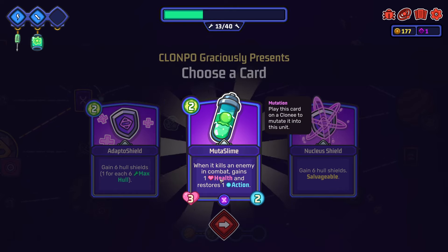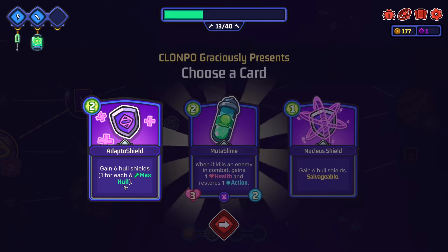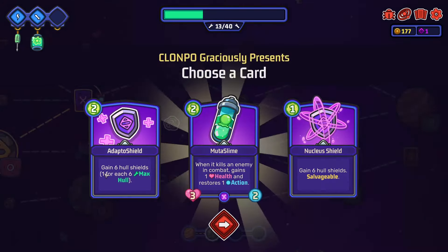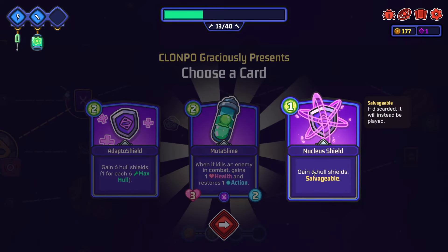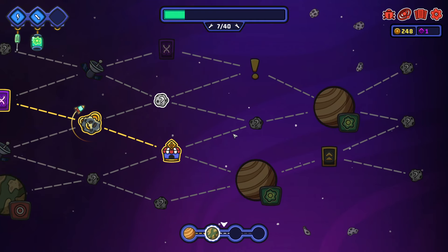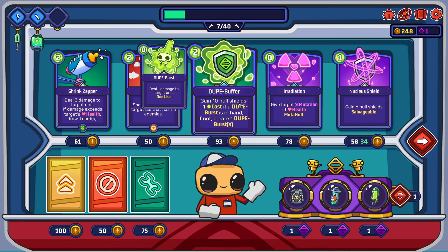Go up here - this can heal us. Gain six hull shields, salvageable. When it kills an enemy in combat, gains one health - that's the same thing we had. Gain six hull shields, one for each six max hull. For two - I guess we'll grab this one. It goes to one for each five max hull. We got a decent amount of money.